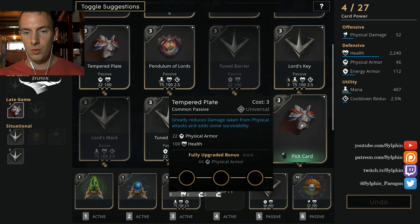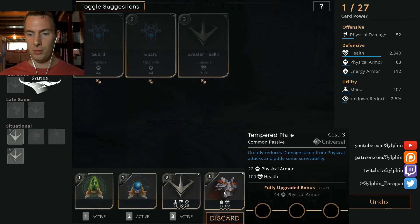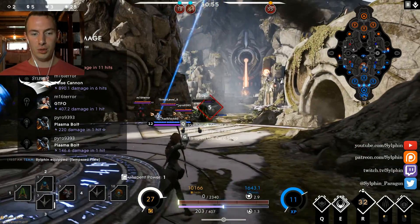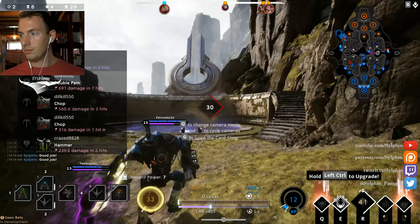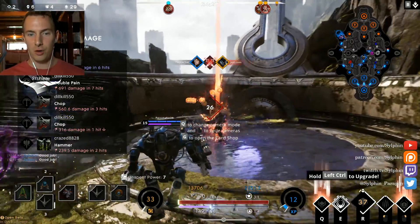We need to be a little bit adaptable here for this match — that Grux is doing a lot of damage and is a very key member of the enemy team. We need to take just a little bit of the edge off of him: 22 physical armor and that 100 health will certainly count. Doing a little bit of a balanced approach is okay.